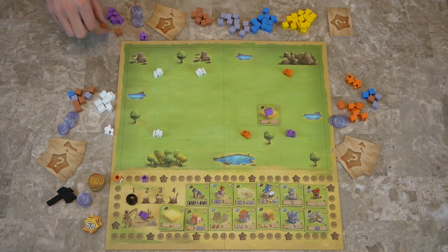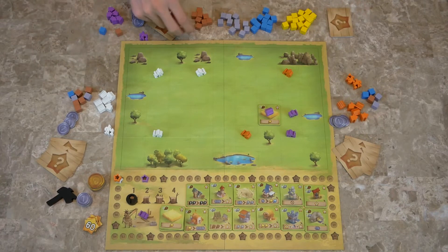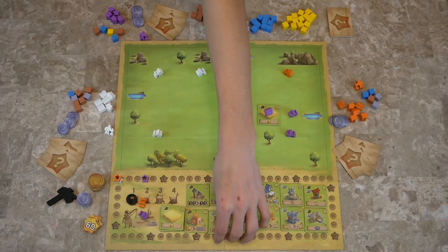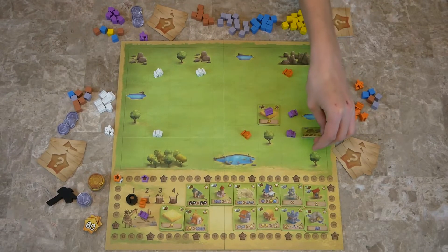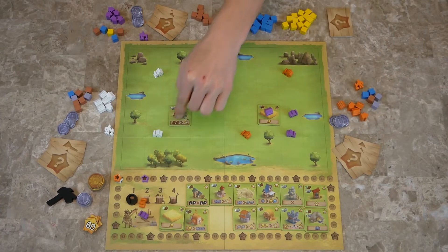Oh, I forgot to spend a wood for the cost there. We're going to go here and — sorry, I meant to pay it into the bank. So I get one wheat, one fish, and one wood. Then we go to the market and build this building and put it here, and we get five points.